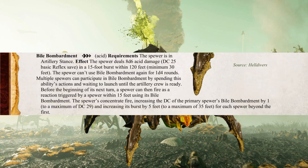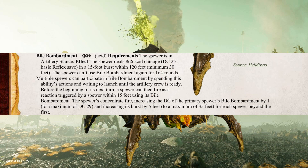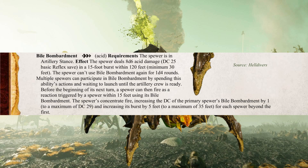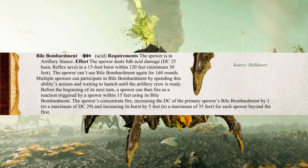Helping it do this is Bile Bombardment, a 3-action activity that allows it to unleash a bigger blast, dealing limited-use area damage at a high DC. It is worth noting that the Spewer has to be in Artillery Stance to use this effect, which effectively means it has to spend a total of 4 actions to pull this off — honestly, probably not worth it in most cases. However, the Spewer can form a firing squad with up to 4 more of its kin. This behaves a little like the Longhorn Bison's Rolling Thunder, where each member can ready and then fire all at once. Each participant beyond the first increases the range of the burst by 5 feet, as well as the DC, up to a maximum of an extreme DC.